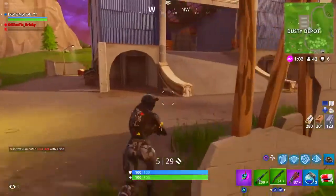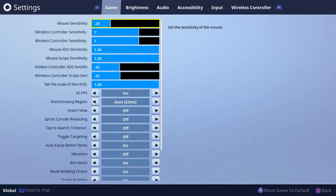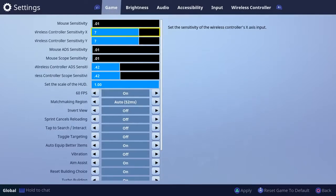If you go to your settings you can see all the different sensitivities. If you play on a controller, don't worry about mouse sensitivity or mouse aim down sight — those are for mouse and keyboard only. For controller, we're focusing on the wireless controller sensitivity X and Y, which control your left-right and up-down movement. This is more for hip fire. I suggest playing on a lower sensitivity like four, because a lower sensitivity makes it easier to control your aim.